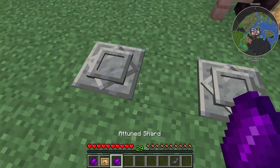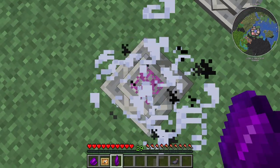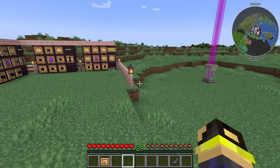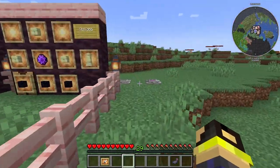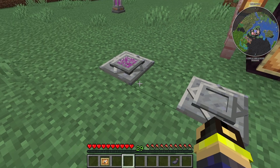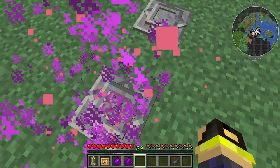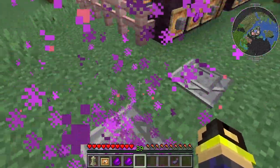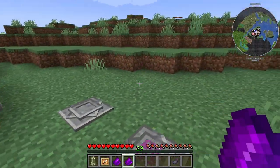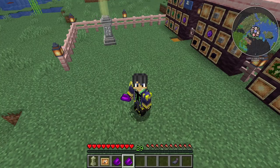The warp plate gives a really cool effect. I wasn't sure what it does at first — putting the shard in didn't seem to do anything. But if you shift right-click it with nothing in your hands it does something interesting, and if you hold an Attuned Shard in your hands, it jumps you to the other warp plate. So if you have two warp plates and an attuned shard in hand, it teleports you between them — that's pretty cool.